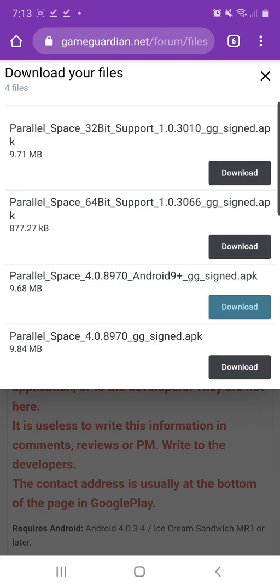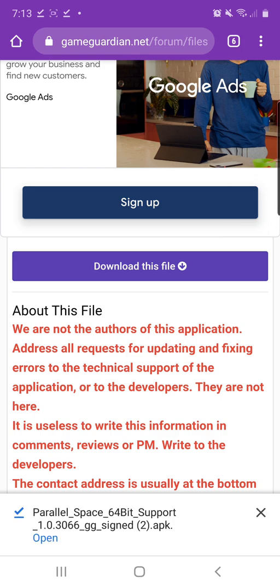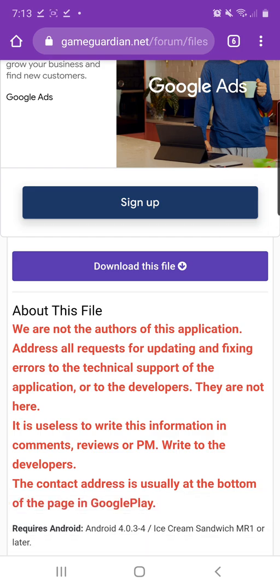If you're on Android 4, 5, 6, 7, or 8, download that version and this one and install them both. If you're on Android 9, 10, or the latest version, you must get this one and this one. Tap download on both of them and download them both.